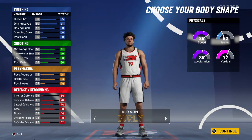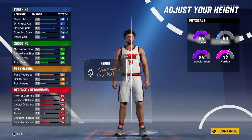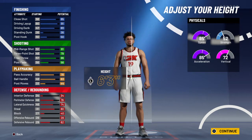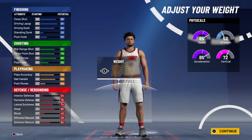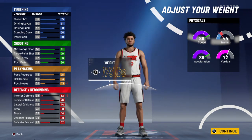For body type I always go with burly, just because it'll help with your defense a little bit. For height, this is a little bit of your opinion — if you want a little bit more extra driving, you could go 6'5", but you do lose that ball handle. Six-three is probably the best, just like last year. For weight, you definitely want to lower it down — 173 is the best, it's like the little sweet spot.